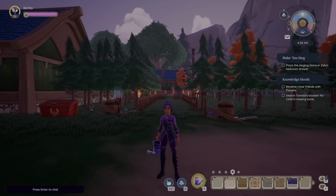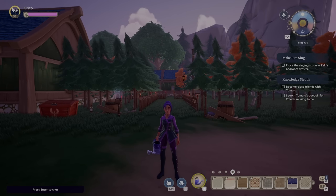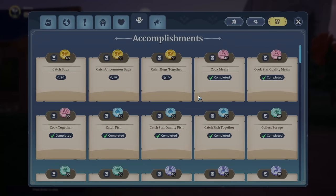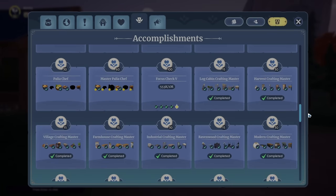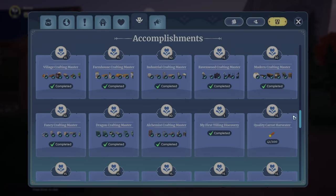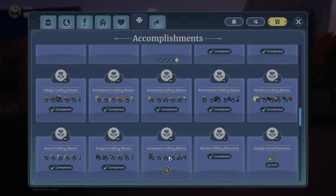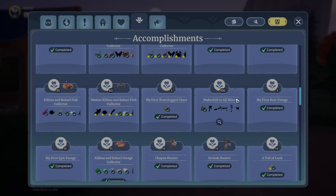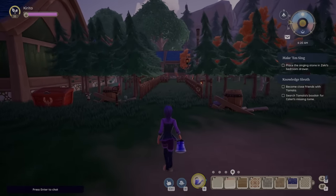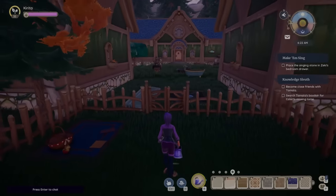Hey guys, Variety here. Welcome to today's video in which we're going to be having a look at all the craftable furniture in Palia. By craftable furniture, I'm specifically talking about items that you can craft that are in your accomplishment log — all the way from the log cabin down to the alchemist set. It will not include the makeshift set because this is not a set you make. And I'm not going to include extra items from the black market because they're not crafted, they're bought.